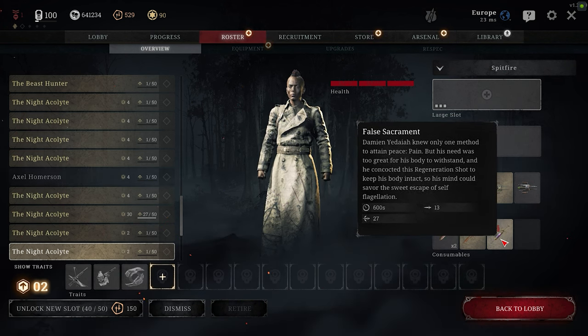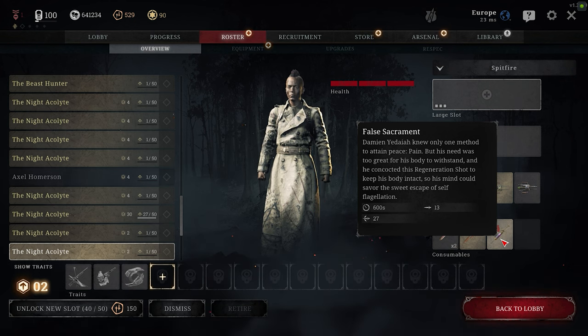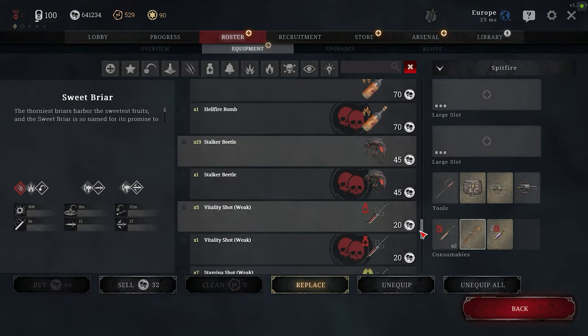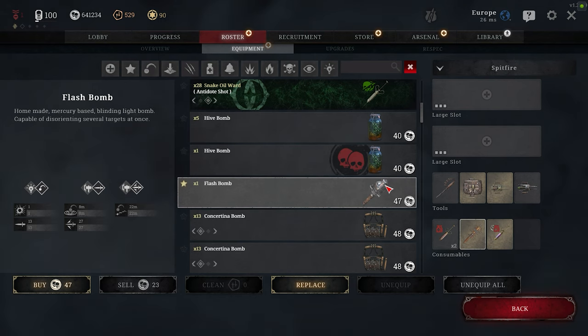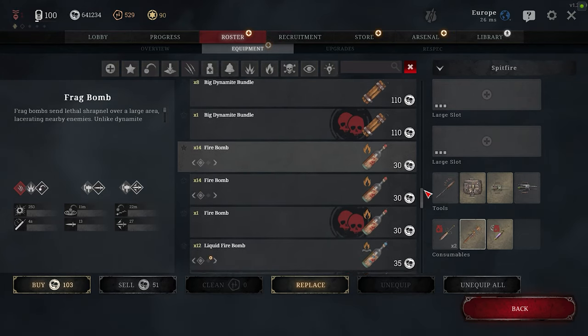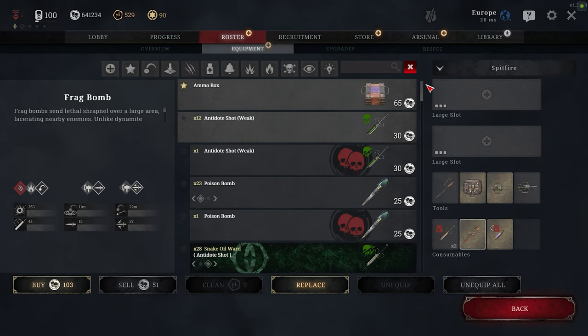The Regen Shot is in my opinion pretty great. You're a solo, you're gonna get shot a lot. Sometimes you can't heal or have a very limited amount of heals, so a Regen Shot really helps when you get tagged from 80 meters by a Winfield — you can just keep running and heal up. I also really like the Flash Bomb if you don't need the Sticky Bomb — it's basically a free kill if you hit an enemy with it. And obviously the Frag Bomb is always a solid pick. Personally though, I recommend bringing either a Sticky Bomb or a Regen Shot.